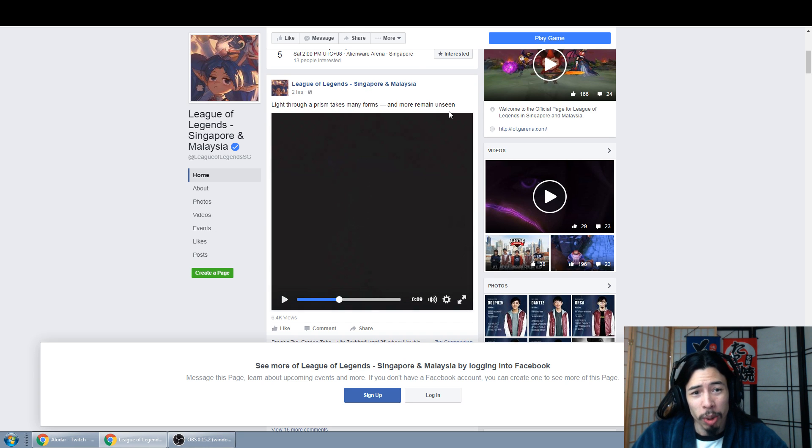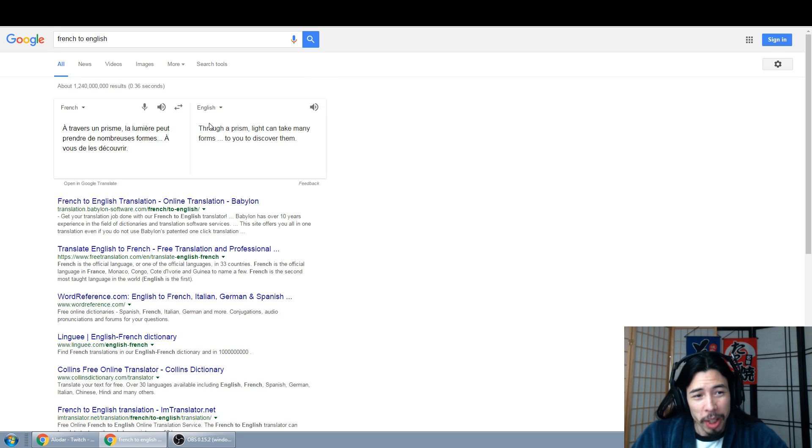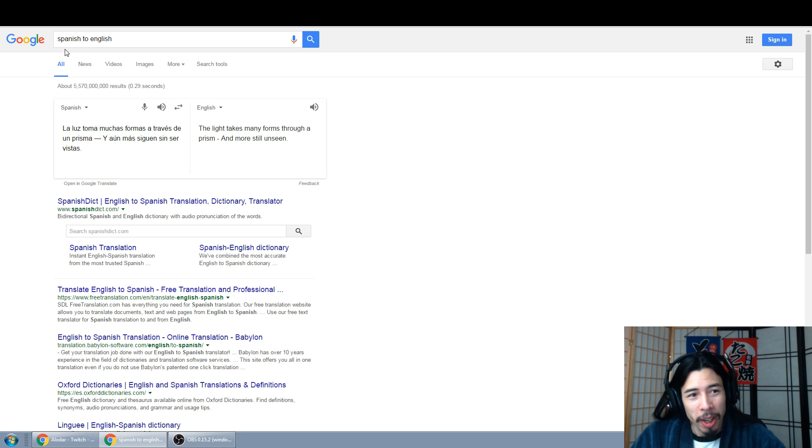Just in case you're wondering what those captions at the top say, they're roughly the same. Thanks to the power of Google Translate, the French one reads: 'Through a prism, light can take many forms... yours to discover them.' And the Spanish version: 'The light takes many forms through a prism, and more still unseen.'